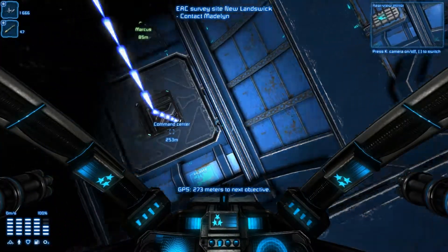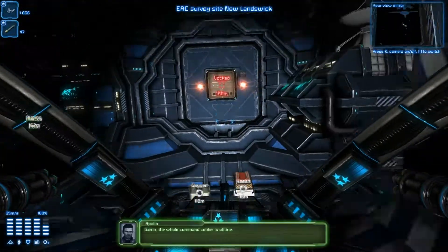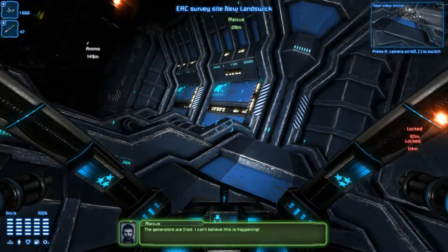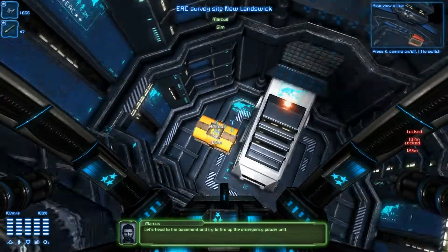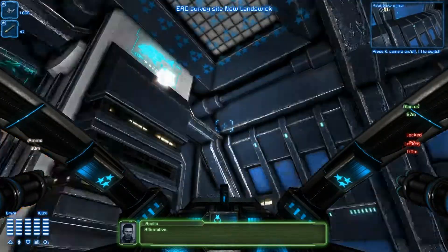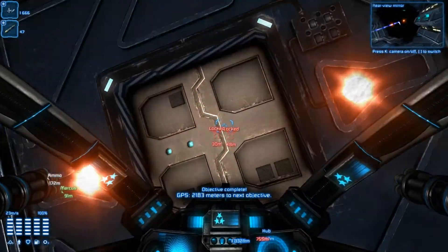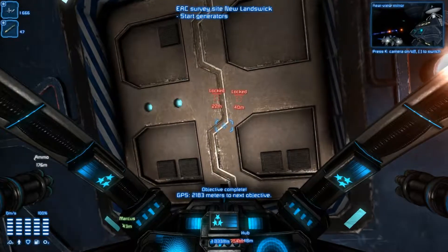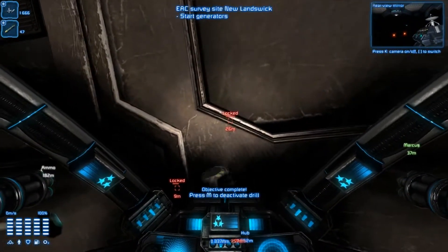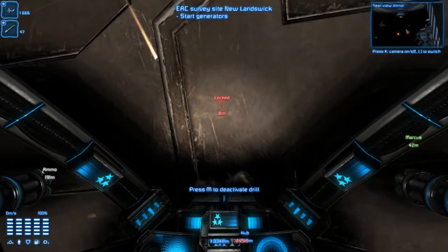That's a turret. The whole command center is offline — the generators are fried. Let's get to the basement and try to fire up the emergency power unit. Objective complete. Voice acting — it's there. Whatever, it's fun. The acting could be worse; it's actually not bad.